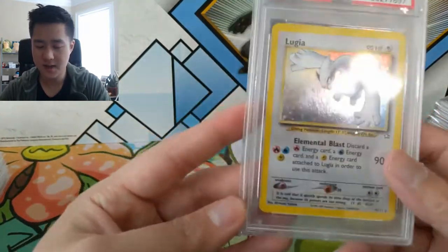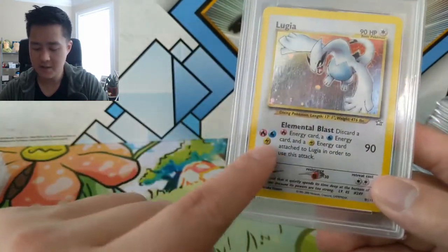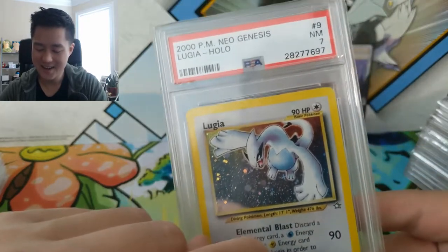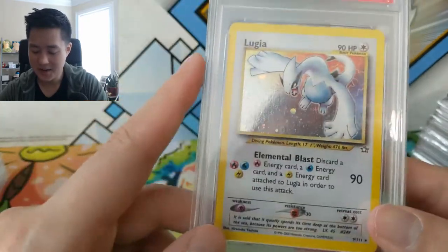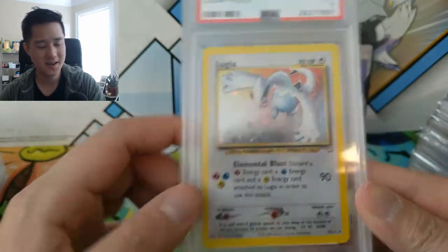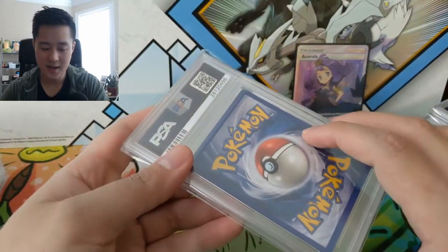Then we have a Lugia — I think this might be Lugia's first printing. It's really cool because it required three different energy types. However, this card is not great: it only has 90 HP, does 90 damage, but you have to discard all those energies to do that damage across three different colors. This one is a PSA 8.